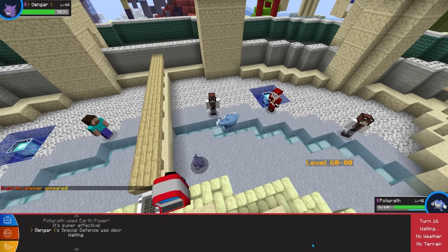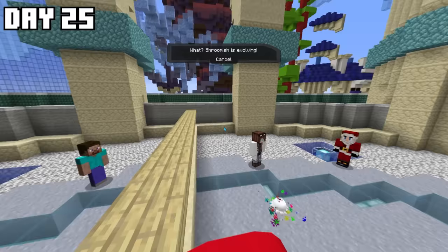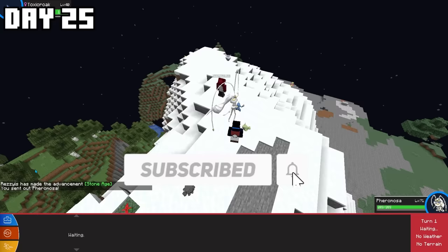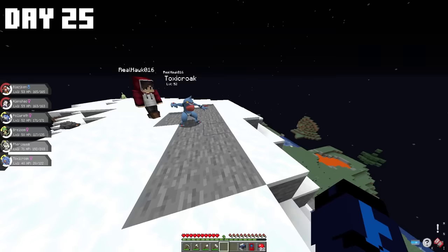I got a bit bored of Ultra Space, so I headed home and used the Level Grinder with my high-level Pheromosa to get a bunch of XP for my team. With all the leveling, my Shroomish evolved into a Breloom. I then headed to this giant hill where Hawk wanted to build a base, and a Toxicroak spawned — I stole it from behind him, thinking I was hilarious. But it turns out he also had a Toxicroak, so I didn't really do anything.